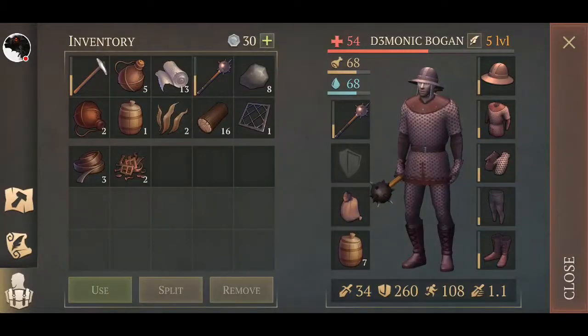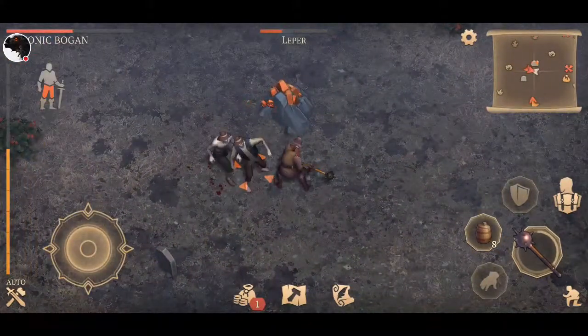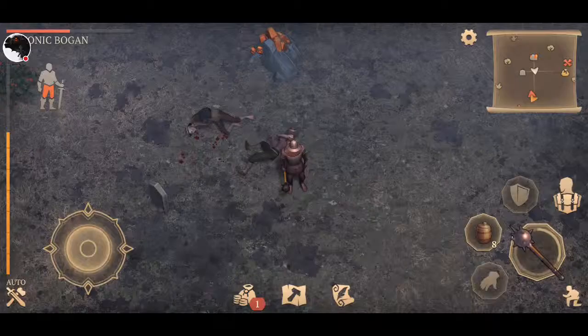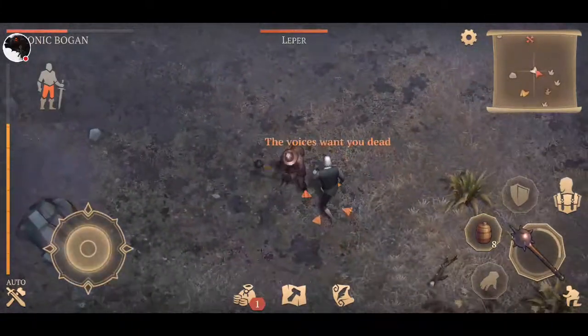The durability on weapons isn't actually too bad. You can have your water or food in your hotbar so you can eat it when hunger kicks in — you've got it sitting right there. I find that pretty cool — it's not too hard to keep it up.